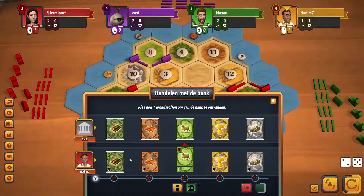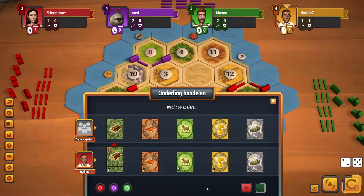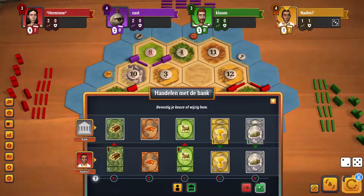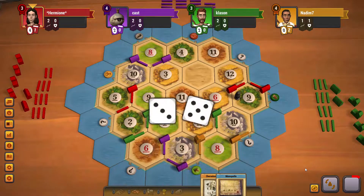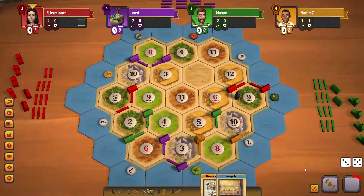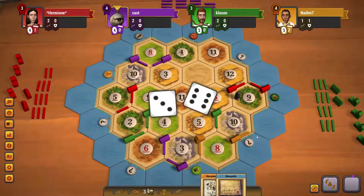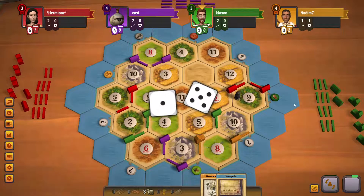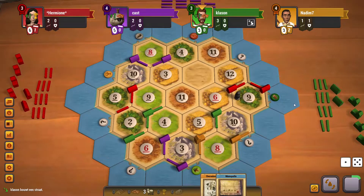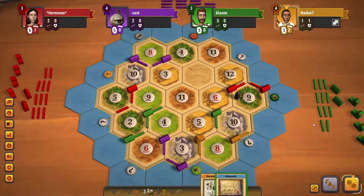We build another development card. Maybe I can give someone wood. I buy another development card — the 3-2-1 port is really helpful here. We get the Monarch — that's huge. That eight is rolling. Nice block. That's the six. You're going for longest road with a two on the wood, that's interesting. And we get the ores.